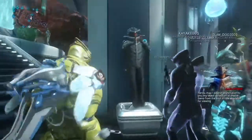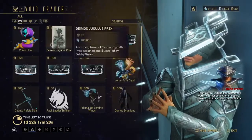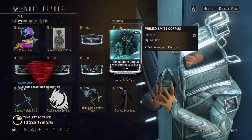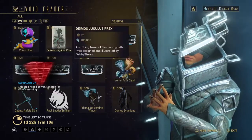Here he is. As you can see, he has some Prime Mods: Prime Pressure Point, Prime Bane — Corpus, Corrupted, Grineer, and Infested. If you want, you can buy all of the Bane Mods and Prime Pressure Point if you don't have it.